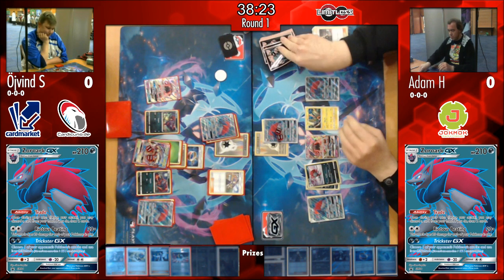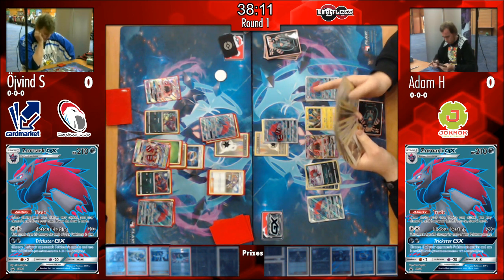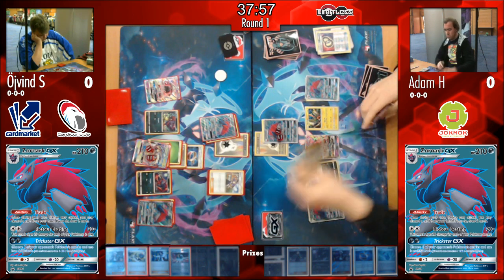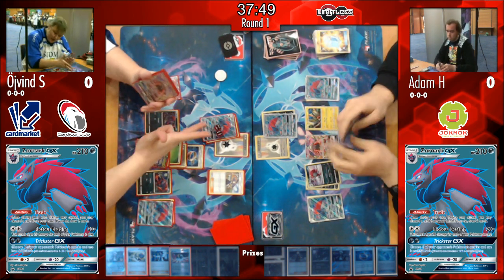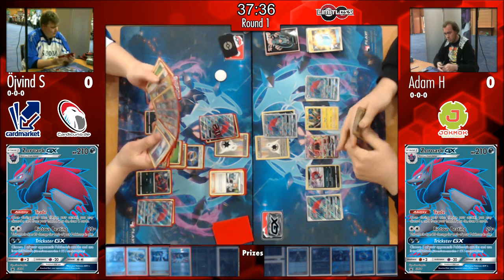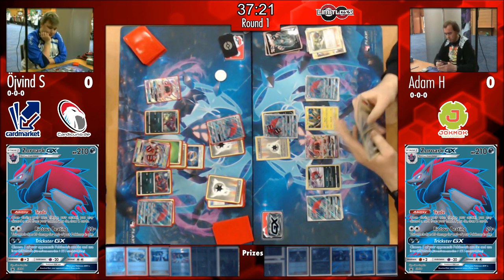Weavile comes into play on Adam's bench and its mere appearance puts pressure on Øyvind. Adam picks up his discard as he drew two Puzzles of Time — he checks what he has access to and plays them, grabbing another Max Potion and DCE, making the same play to reset that Zoroark to zero damage, again putting pressure on Øyvind to take the next prizes. You can see the smile on Adam's face.